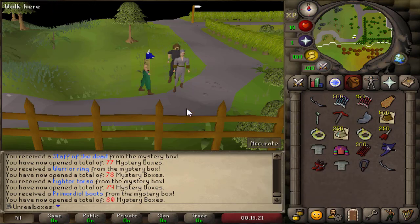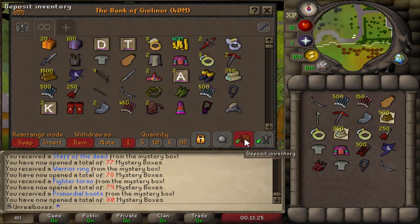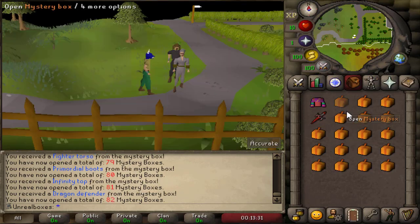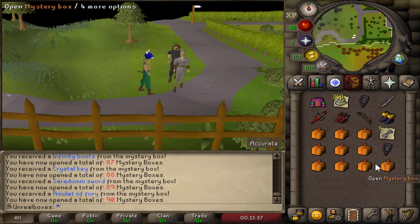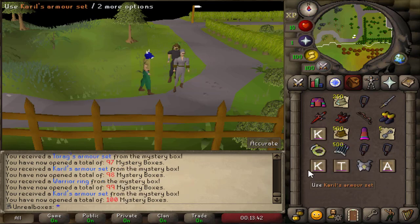Ooh, Staff of the Dead and Primordials — and another Spectral. I think the best item we've gotten so far is the blue Halloween mask. Last 20 mystery boxes: fairy, Dark Bow — not great. Primordials again, my god. Oh, Armadyl Chest — okay, not too shabby actually.